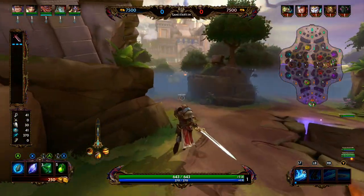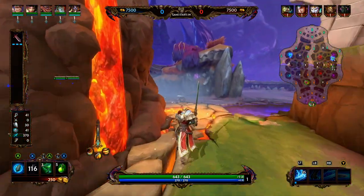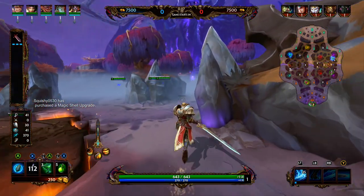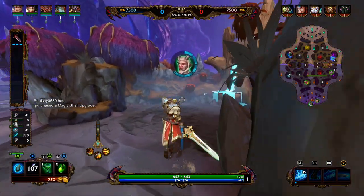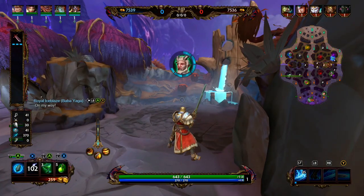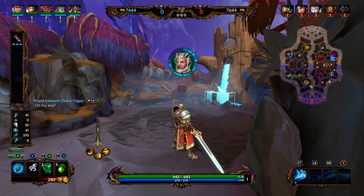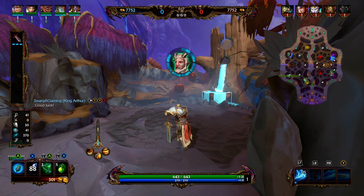King Arthur's 1 in blue form is Overhead Slash; in orange form it is Hamstring. In blue form, King Arthur deals a devastating overhead blow at melee range that creates a slashing attack traveling forward — enemies hit by the melee strike take bonus damage from the slicing attack. In orange form, King Arthur swipes low, crippling and damaging enemies struck. The melee bonus damage is 30% at level 1 and 50% at level 5; the cripple duration is 1.25 seconds. Hitting an enemy with either ability grants 3 energy.